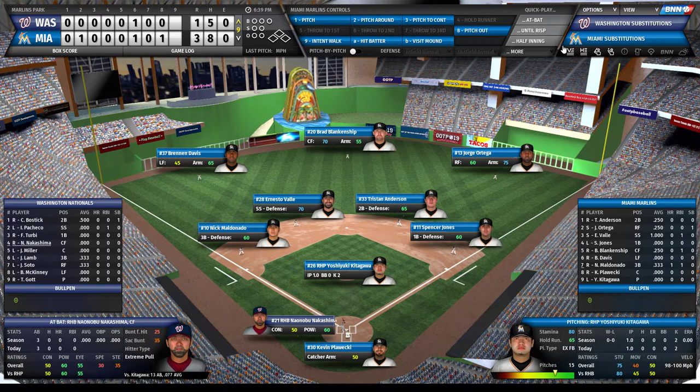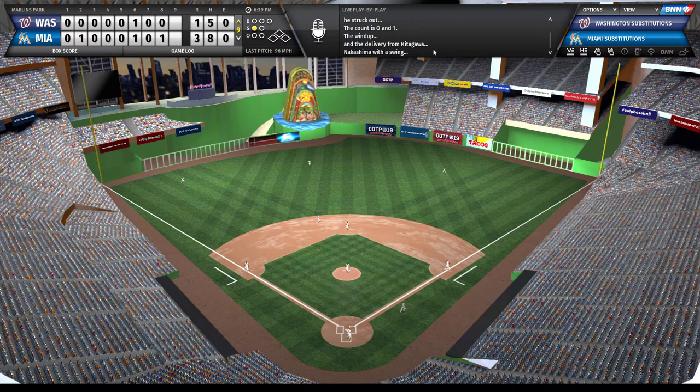Top of the ninth right now. I'm going to leave Kitagawa in to face at least one guy, then get Biner warming up once again. Four lefties are coming up after Nakashima, so hopefully Biner can close us out. Hopefully we don't play extra innings.